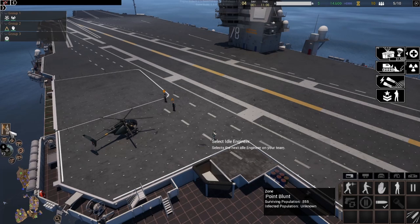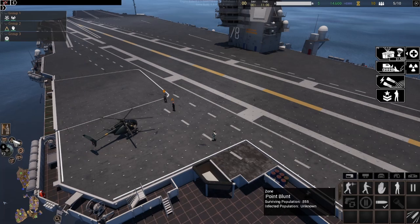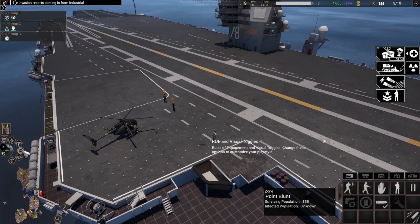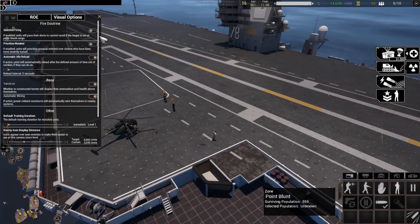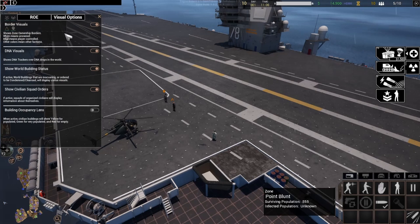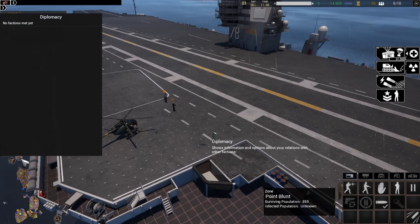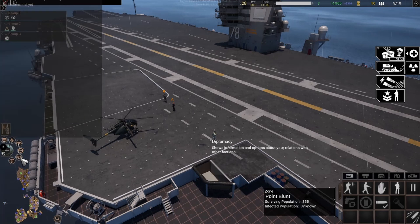Moving down further, we have the submenu radial, which contains the pause menu with everything you'd expect from that, a list of active operators which are powerful player-controlled units you can play directly in third person, a night vision toggle, the ROE and visual toggle menus which allow you to customize how you want your forces to engage the infected, along with various visual toggles and options, and a diplomacy menu which you can use to interact with the various human factions that will begin to appear over time.